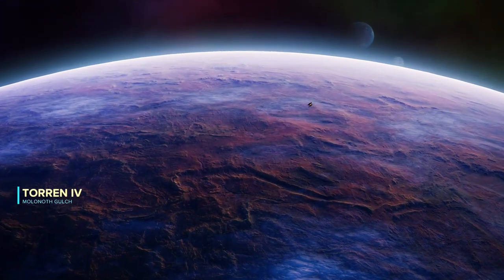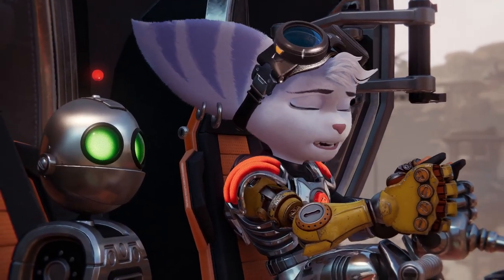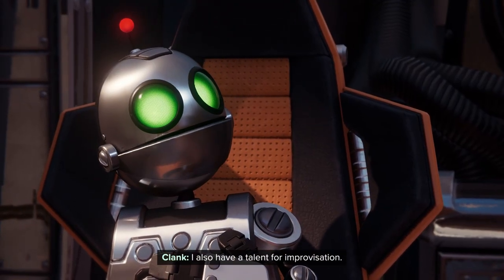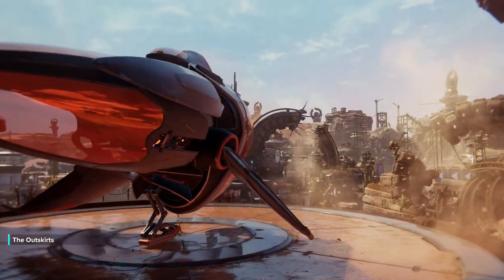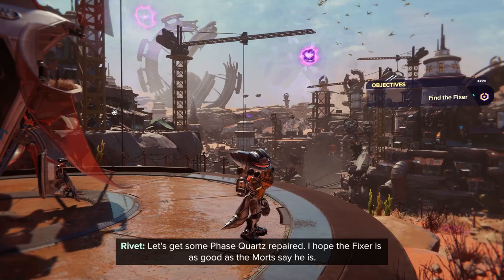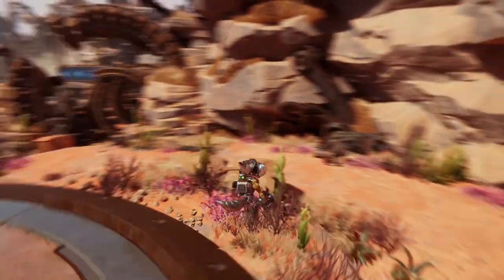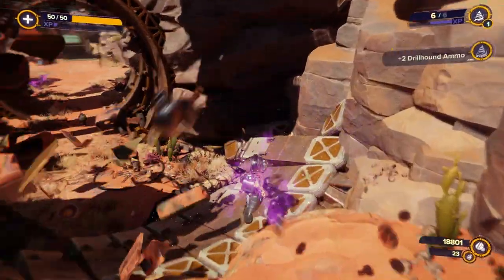Already here — that was quick. Torren IV, Molinoth Gulch. That's a tough one to pronounce. At least this mission will be a straightforward one. On this planet we need to find the fixer to mend the broken phase quartz. There's also one spy bot, two golden bolts, and one piece of armor. Not as much to find as in the last episode, but we'll get to it.